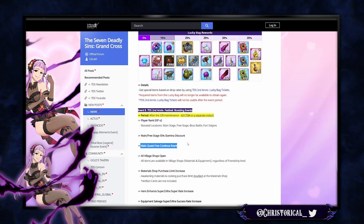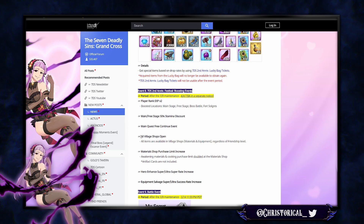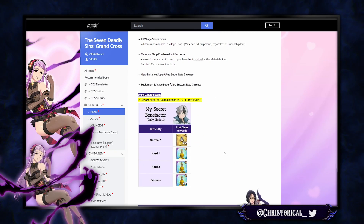Main quest gets a free continue — don't know who uses that. All shops open with purchase limit increases. Hero enhance rate up, equipment salvage rate up — this should just always be paired with gear. Gotcha rate up as well, though it seems rare. And a battle event for some XP pods.